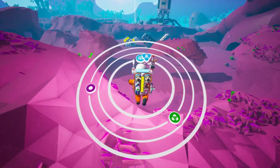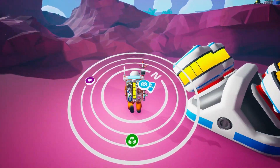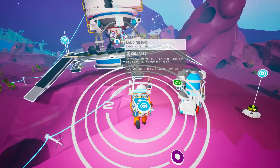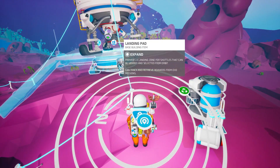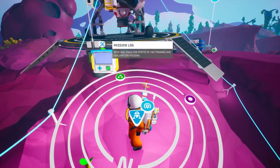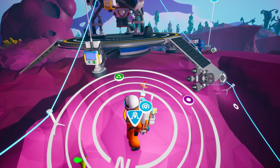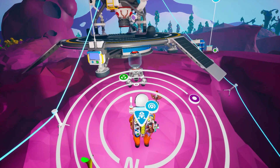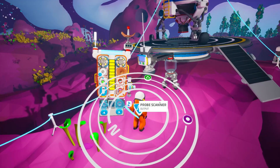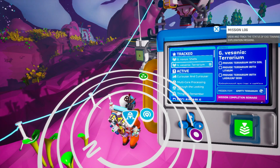Alright, here we are. I do have some resources here and I did flatten things out — I was planning on building a base here but decided against it, there really wasn't a point. Now, for Visenya terrarium, we need: soil, lithium, and a Lashleaf seed. Lashleaf is one of those plants that looks like a tongue that kicks you up in the air — I've seen a few, so I can get that easily.